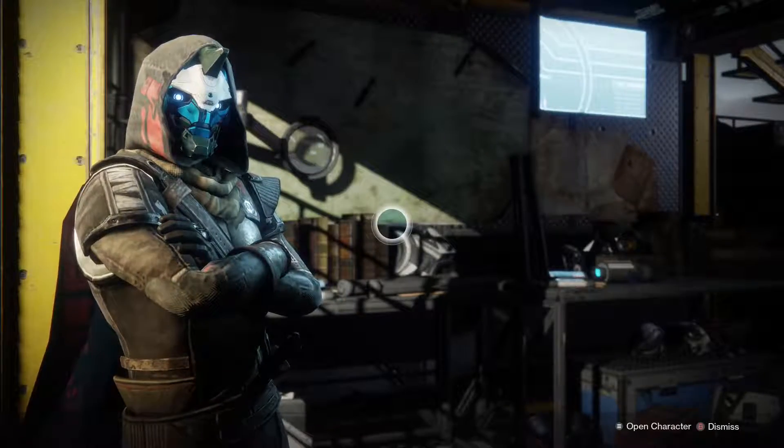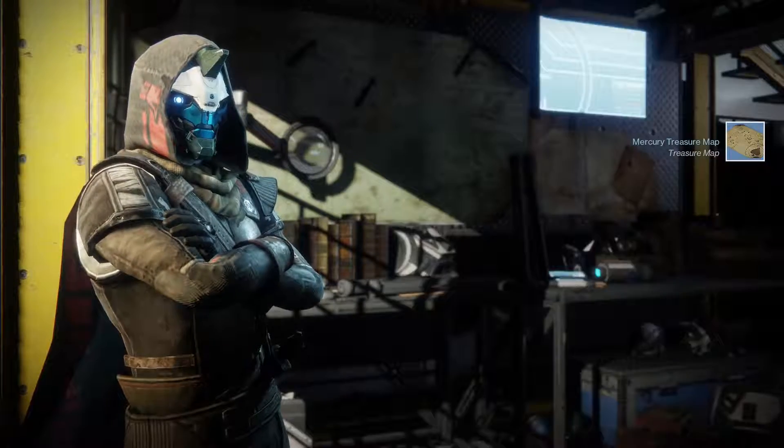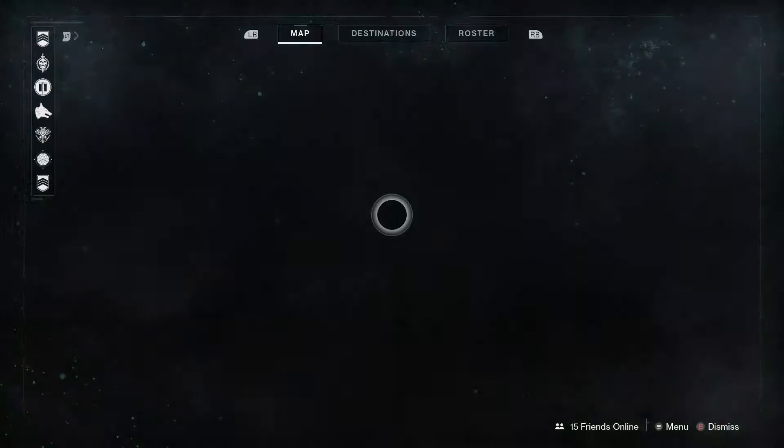What is going on world? Welcome back once again, my name is Zach Nivek and this is Cade's 6 treasure map singular chest location. Cade's drunk again and he's only got one chest on Mercury. Alright, let's try all the intros, let's do it.